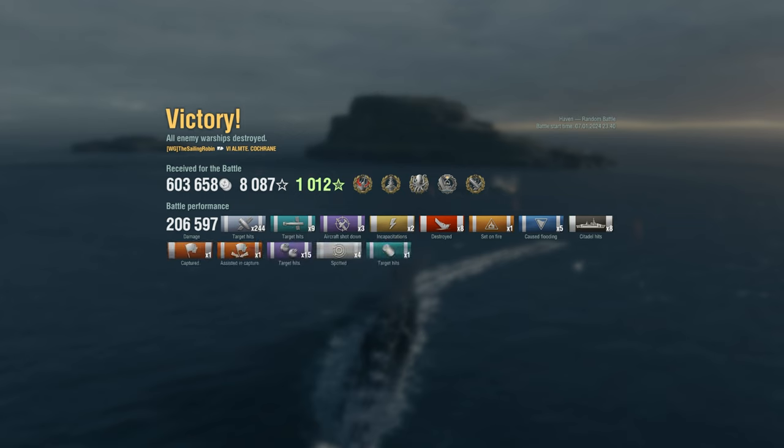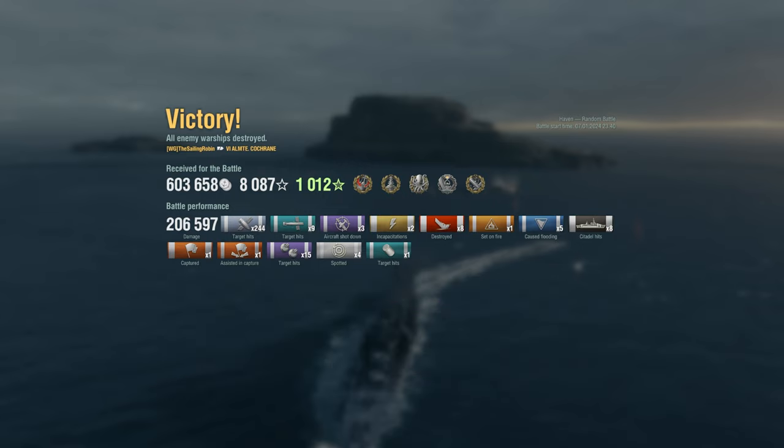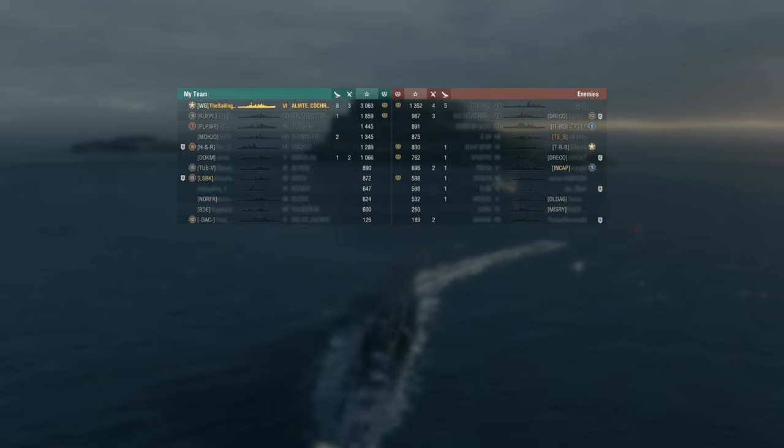206,000 points of damage dealt, which I believe to be the European server damage record for the ship. More than half a million credits earned and 9,000 XP gained. We achieved Confederate, Dreadnought, Kraken Unleashed, First Blood, and High Caliber — out of 244 hits and 8 citadels, 9 torpedo hits and 5 floodings, as well as a single depth charge hit, sinking 8 ships in the process. 3,000 base XP — for a tier 6 cruiser, this is ridiculous.